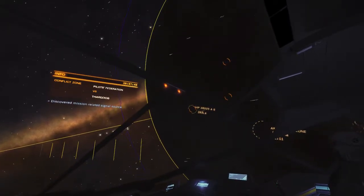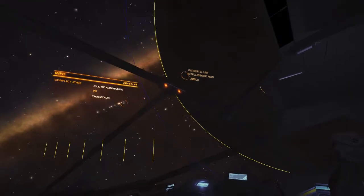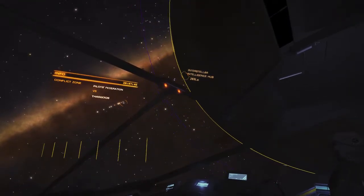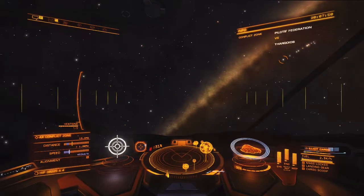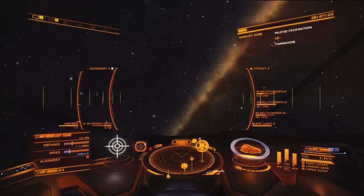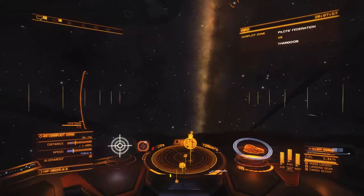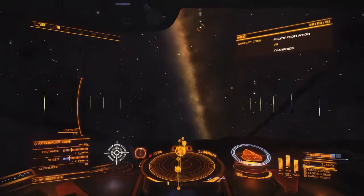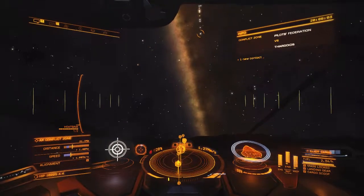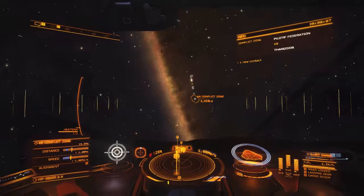Conflict zones are around these planets, so usually when you get into one there's another one on the opposite side of the planet. How are we doing on bullets? 1,200 left - we've got a lot of bullets left, at least two more incursions before we've got to go back and submit for repairs and new limpets.